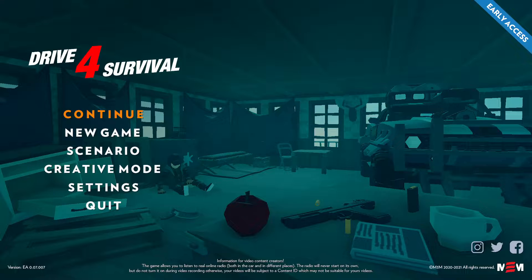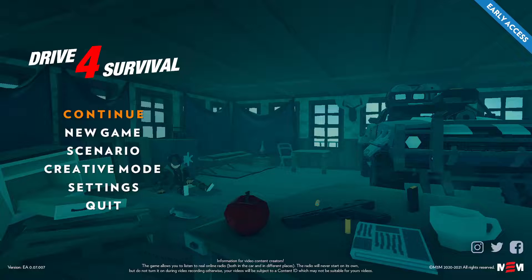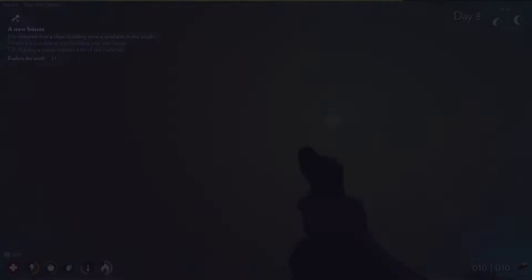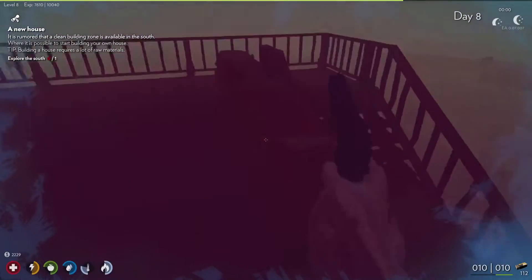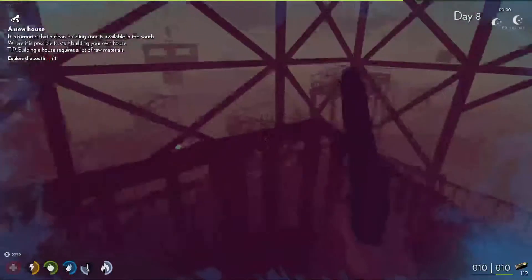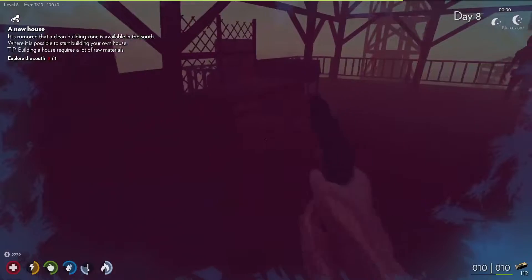Welcome y'all, this is Dan the GM and I'm bringing you another episode of Drive for Survival. I honestly don't remember where I was at last, so let's hop in and figure that out. We'll figure out what I'm gonna do — buy a chopper? Oh that's right, we learned about how fast travel works in this game, so let's go find us a bed and start this day off right.